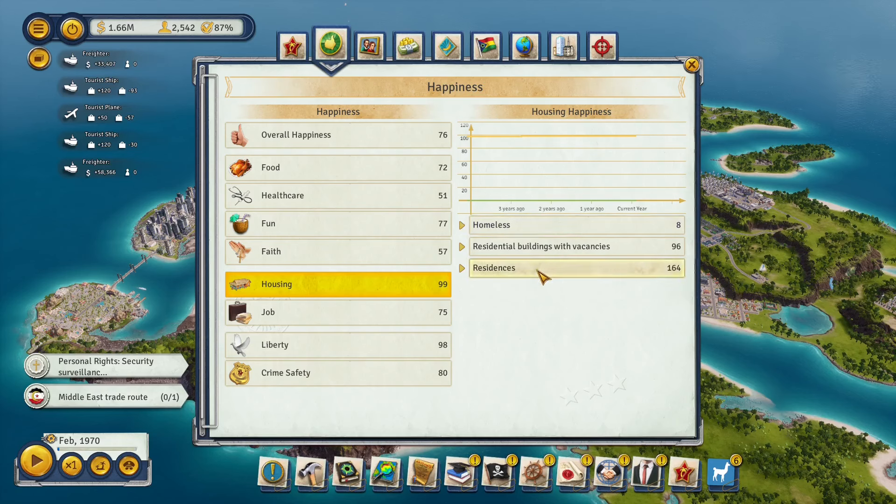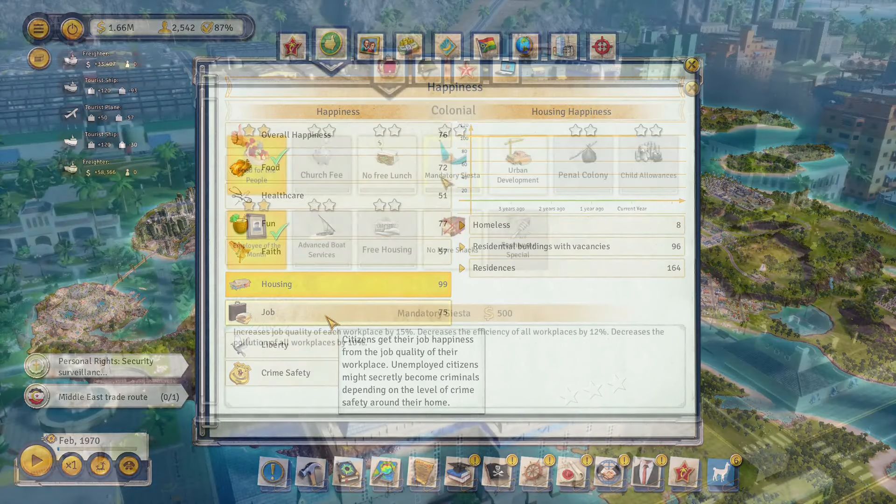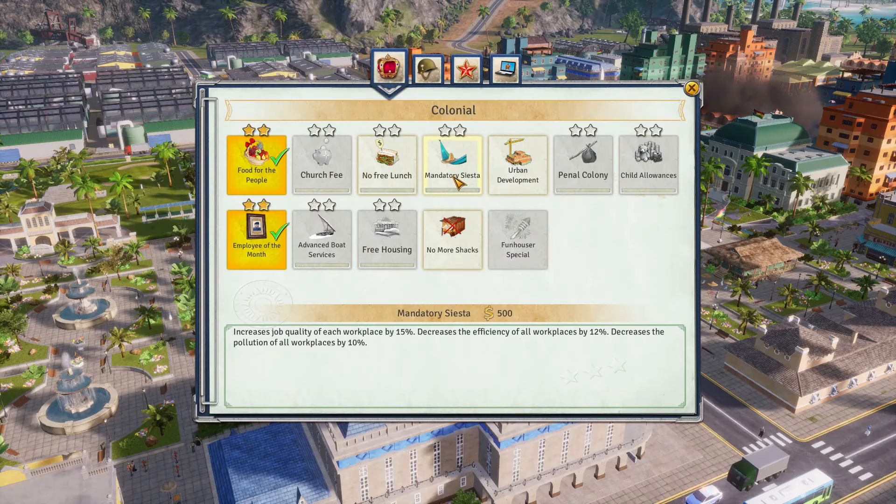For a poor tropican population, tenement buildings can get a score of around 100 while still housing poor people. For job happiness, I've never gotten it to 100. You can use the mandatory siesta edict for a decent bonus to work happiness island-wide, but it messes with the efficiency of other buildings. The most reliable way is to have lots of buildings on max budget and to modernize all your production buildings.